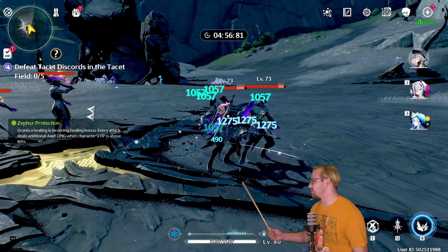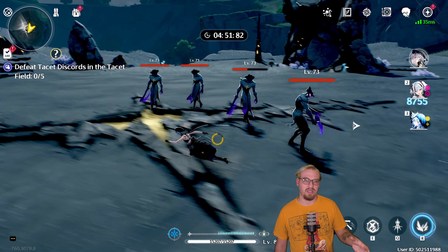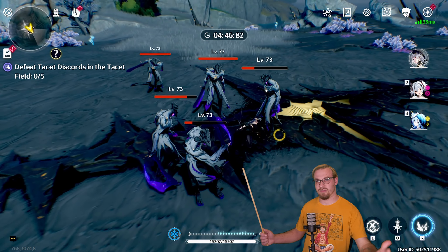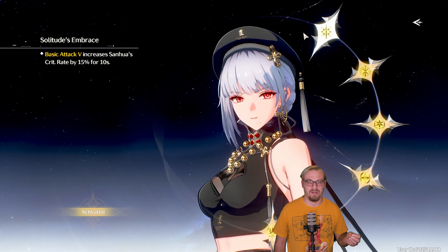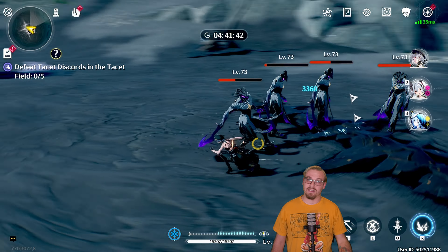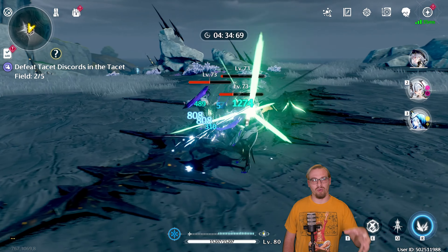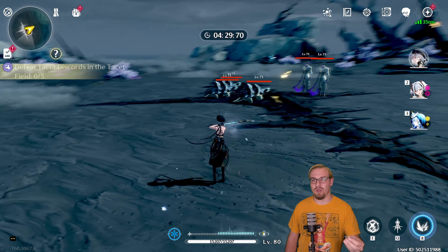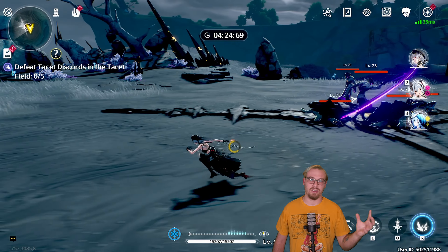So first we're going to look at Sanhua's normal attacks. Now one of the reasons that I like using her normal attacks and working them into my rotation — it doesn't help Camellia — but if you have RC1, her first chain, then it's going to increase Sanhua's crit rate by 15%. Does this help Camellia? No. Does this allow for your team overall to do a little bit more damage? Yes, it does. And because Sanhua gets concerto energy through using her normal attacks at a pretty decent rate, you can still work it into your rotation before going to Camellia.